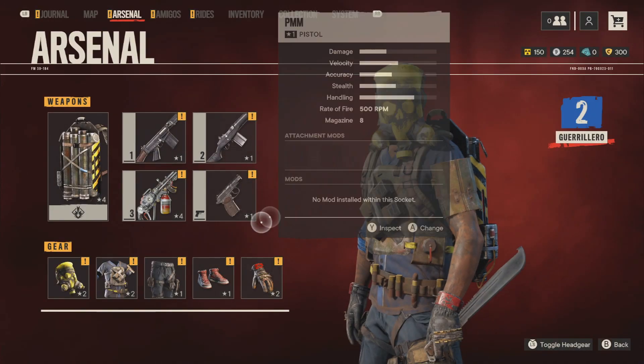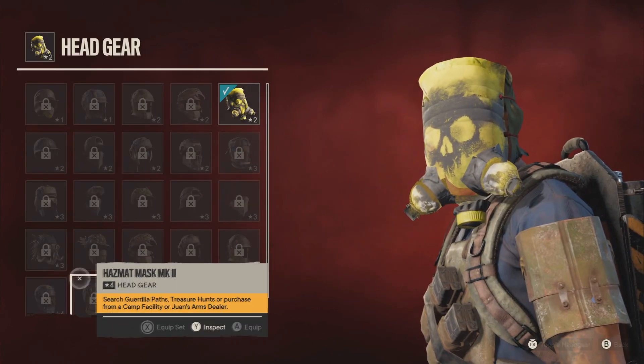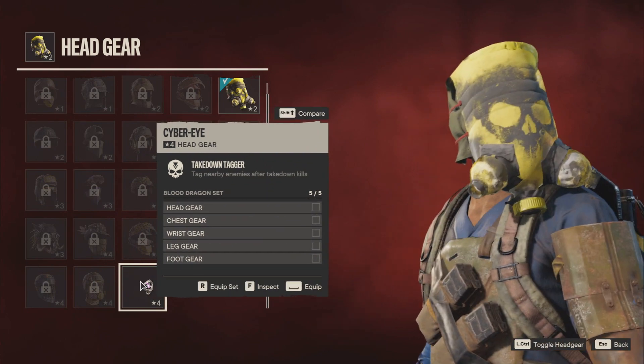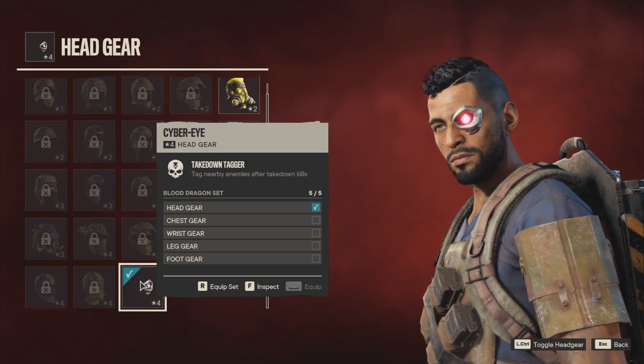Then you can go into your inventory and look at everything individually, or if you like a particular outfit that you received, you can just use the X button on any one of the items. And if you have a complete set, it will just equip the complete set.